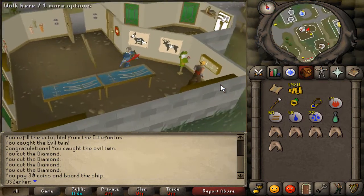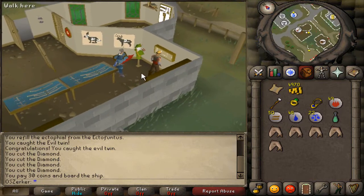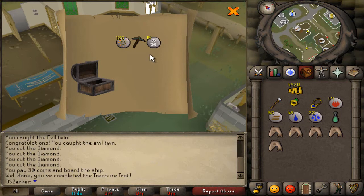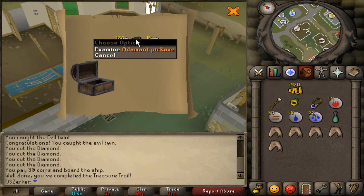Come back here — where are you going, Lowe? I don't know how to pronounce it. Talk to him — there we go. And we get our reward: 126 mind runes, an adamant pickaxe, and 15 death runes.